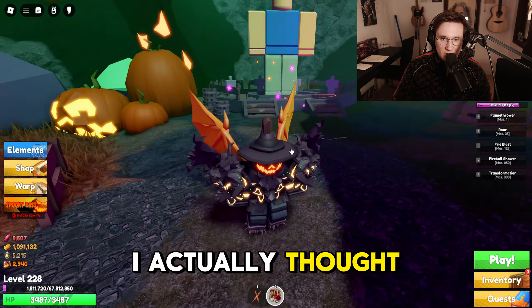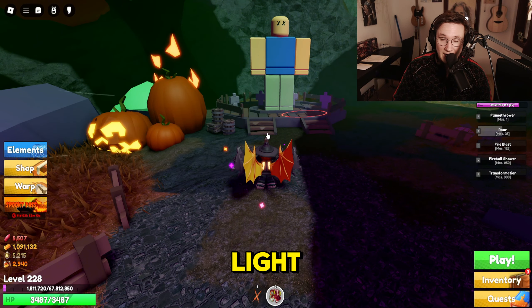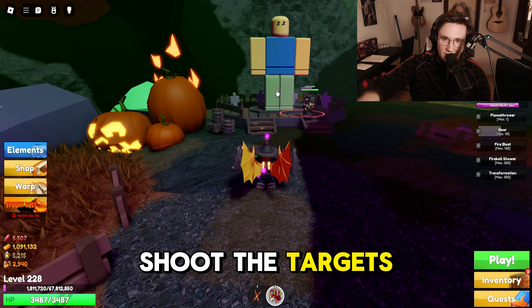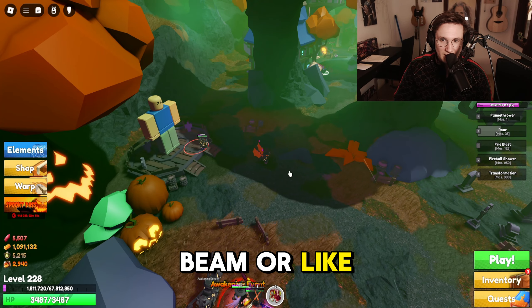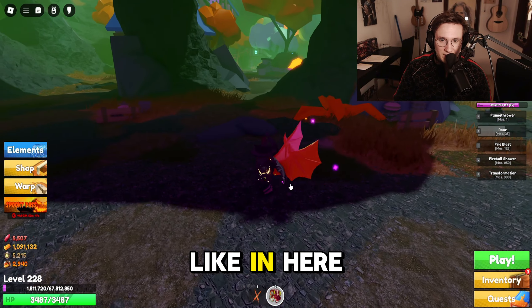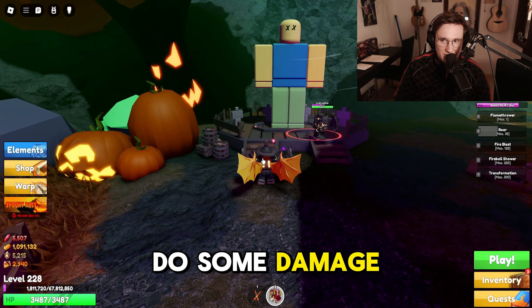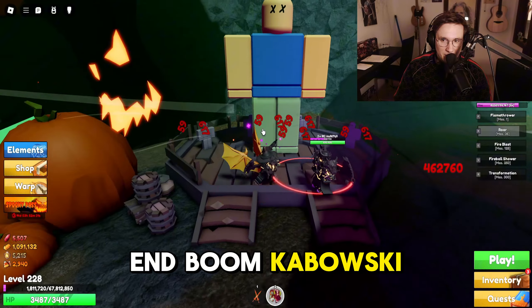The next thing is Roar. When you're using this, you're damaging everything around you. It looks awesome — and it is actually also like some sort of a grenade: you release and then you actually shoot the targets. You can see there's like a fire flash, so to speak. Right now it looks pretty awesome and pretty strong in here because it's so dark and that's why it lights up the entire room. When you do the angelic dungeon, it doesn't really look this crazy. But the good thing is you also do some damage around yourself, and at the end — boom, Kabowski.